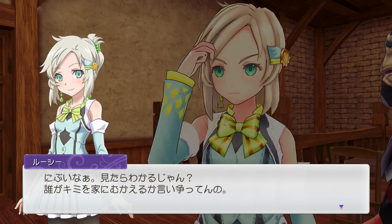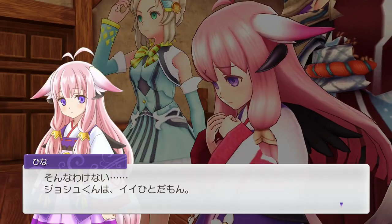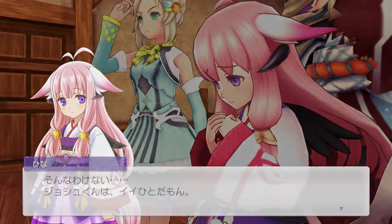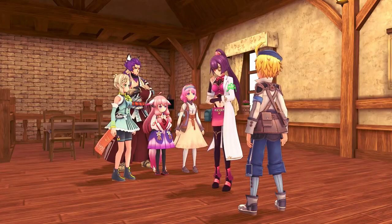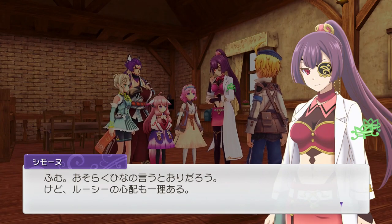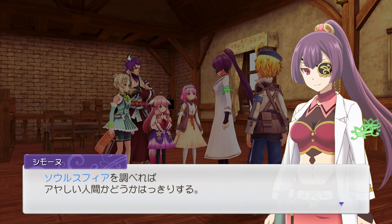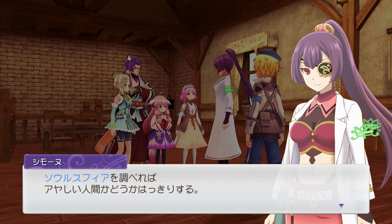We're trying to debate who should bring you home. What if you're a bad person? No, that's not it — Josh is definitely a good person. So Hina is probably right, but Lucy has some reason to worry as well. If you check the soul sphere you're going to know if it's a suspicious person or not.